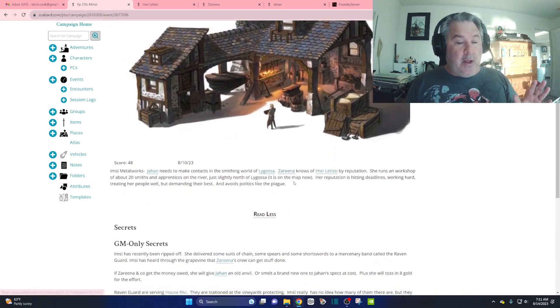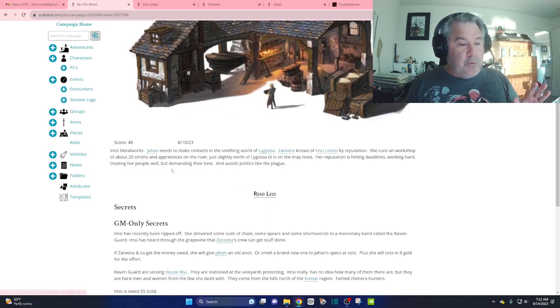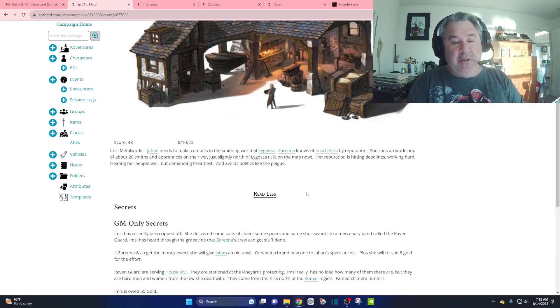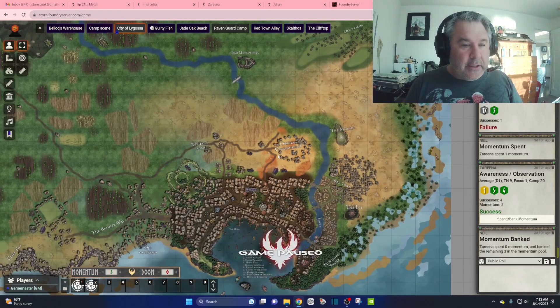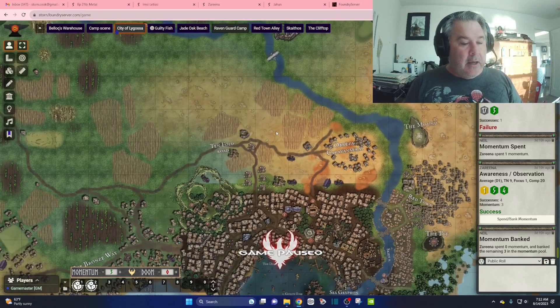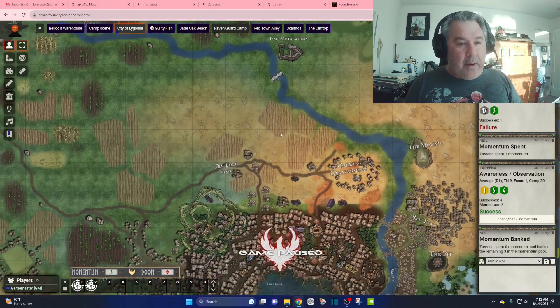And it worked great. In my prep, literally it was one paragraph: 'Ibsi Metalworks. Jahan needs to make contacts in the smithing world of Lycosa. Zarina knows Ibsi Letici by reputation. She runs a workshop of about 20 smiths and apprentices on the river just slightly north of Lycosa, and it's on the map now.' So let me go back to the map. This is my map, and I purposely left wide open spaces. This is created with Incarnate, which is a great mapping website.